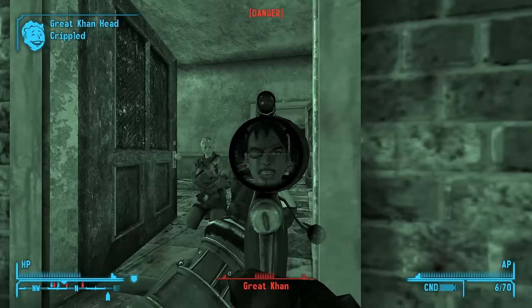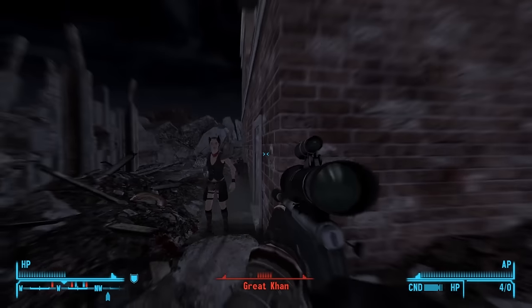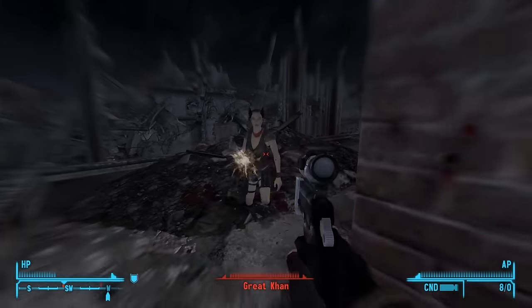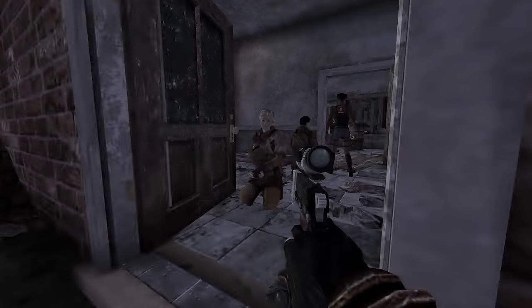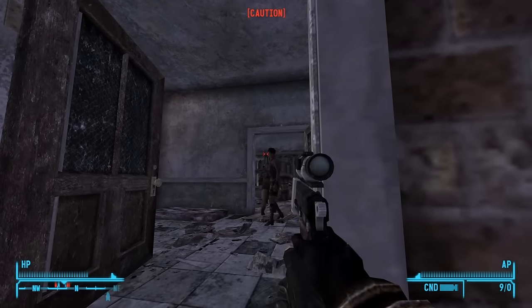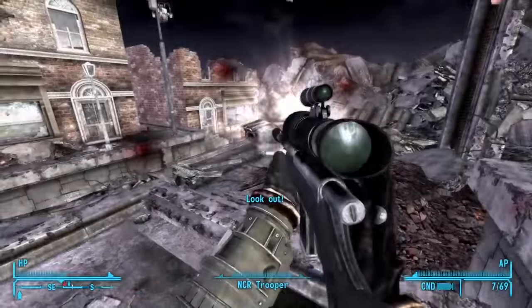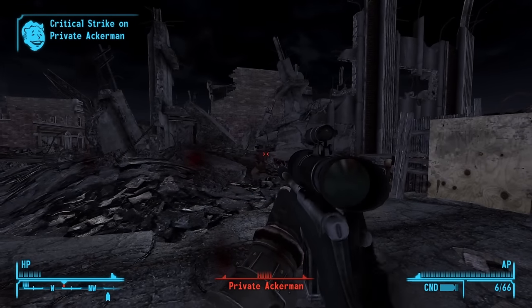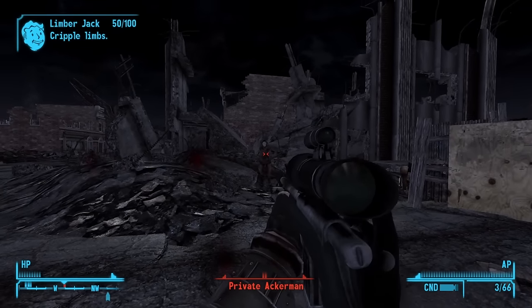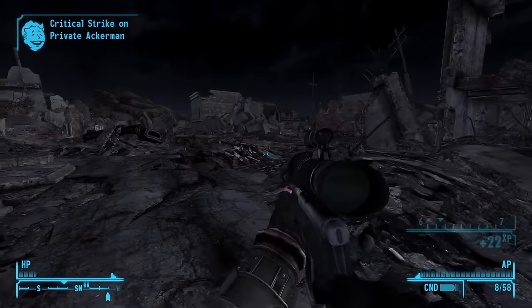I then decide to get the Great Khans killed by releasing the NCR prisoners and fighting them alongside the NCR. This turned out to be quite a blunder, as I get absolutely destroyed by their 10mm submachine guns. On my next attempt, I manage to free the prisoners and play the fight out a bit slower, taking potshots and letting the NCR soldiers do the majority of the fighting. I start making my way out of the city when I notice that one of the soldiers I freed is trying to kill me. I'm really confused about it, but I'm not gonna die to him, so I fill him with holes, which leads to me being shunned by the NCR. Well, screw them — it was self-defense.